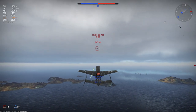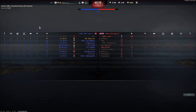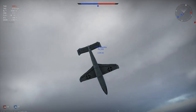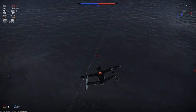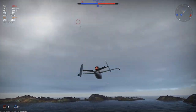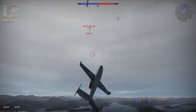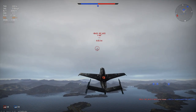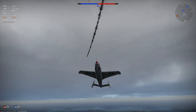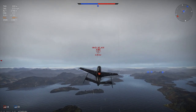This guy doesn't want to go to the surface and turn fight like his friends did. He's actually going to climb all the way back up and use energy fighting tactics. So we pick up some energy and I'll try to attack him if he dives. And that's the one big problem when you fly the 162 — you kind of just watch everything pass you by.